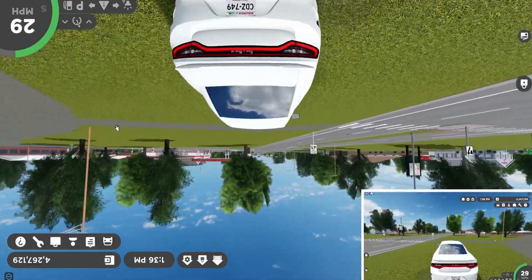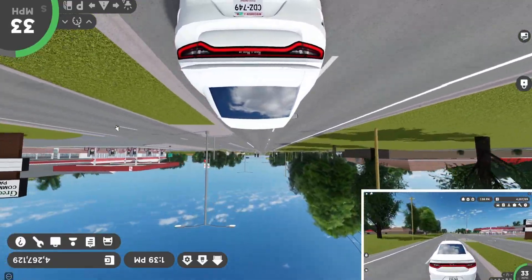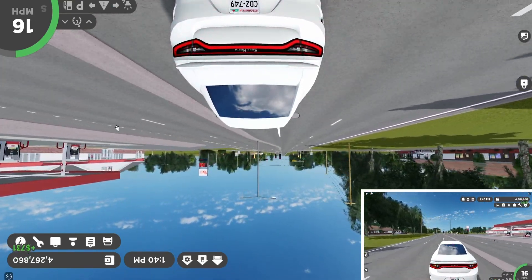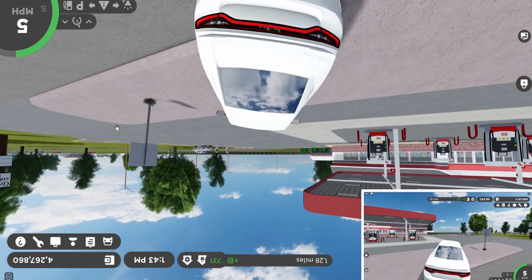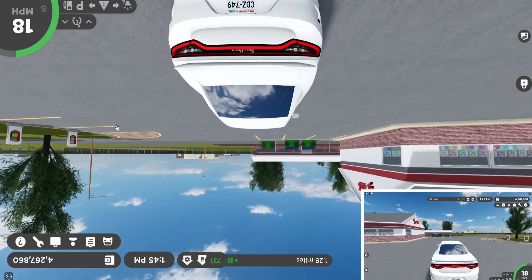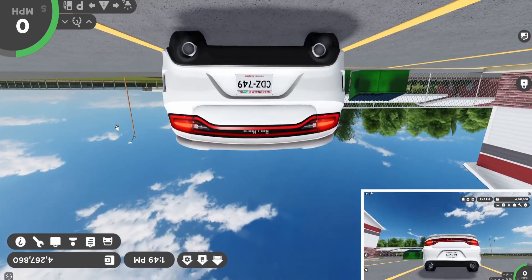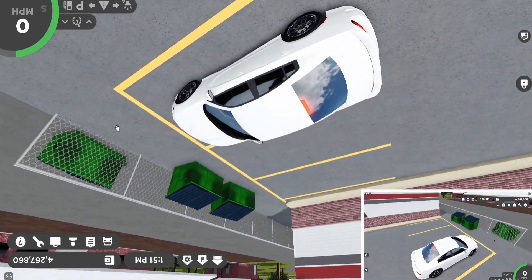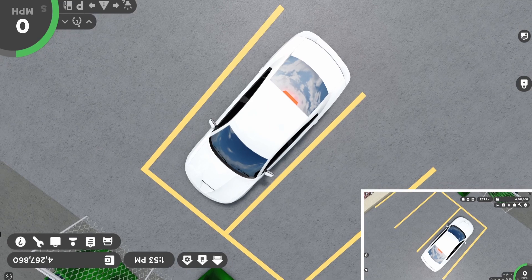So next I want to try to do a good parking job. I need to figure out where a parking lot is since I can't really even see one. Oh, we'll turn right here. I found some parking spots. Can I park right here perfectly? I doubt it. How'd I do? Not bad — I didn't do that bad overall.